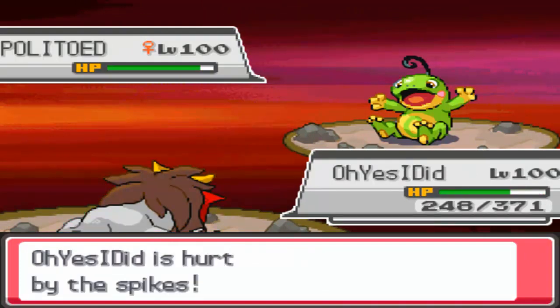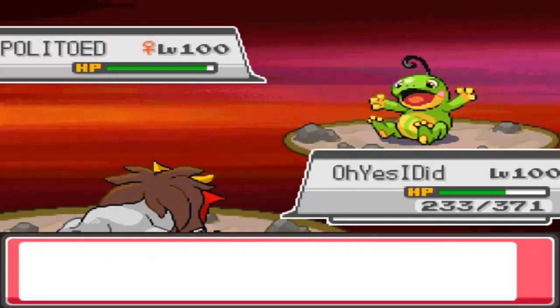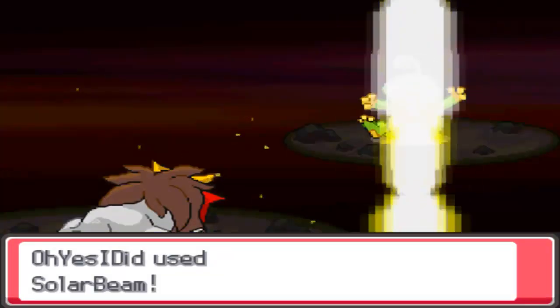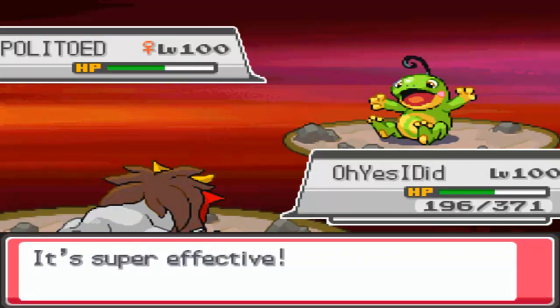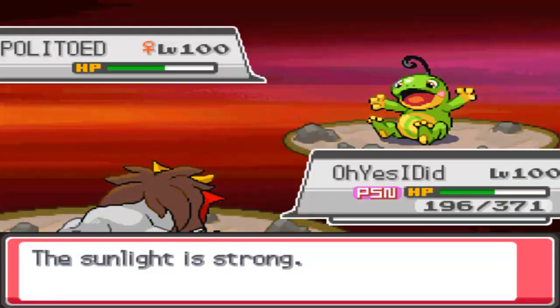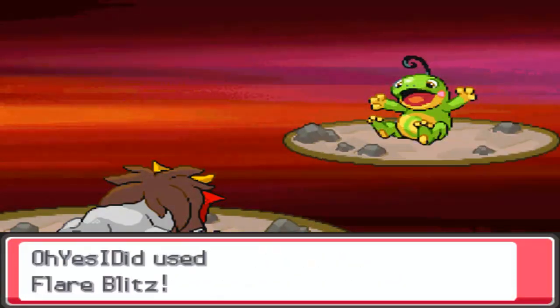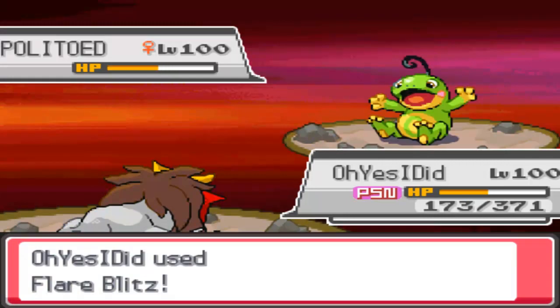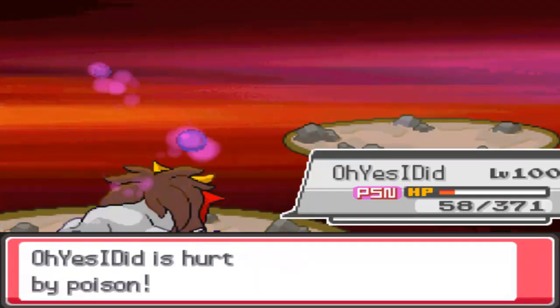I don't really know why he switched to Politoed, because I easily could have gone for the Explosion right there. But I didn't know if he had a ghost type, so I didn't want to explode just yet. Also, in case he had Regirock or Cradily on his team, it wouldn't be a very good move. So I switched to Entei while he double-switched to Politoed. And I brought the wrong Entei to this battle — it's the right Entei stat-wise, it's perfectly fine, but I meant for this to be a shiny, Japanese-nicknamed event Entei. I made this Entei a long time ago before I realized that the event Entei all had to be shiny and all had to be nicknamed with their original Japanese name.